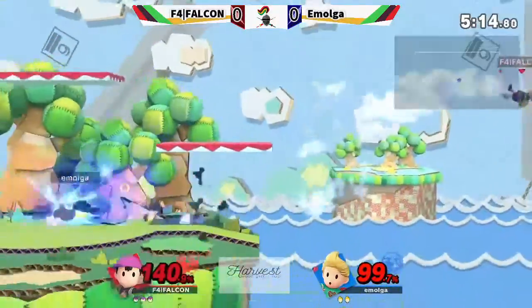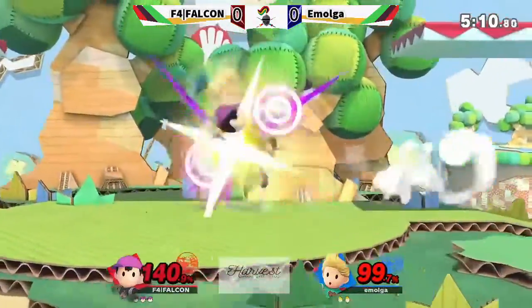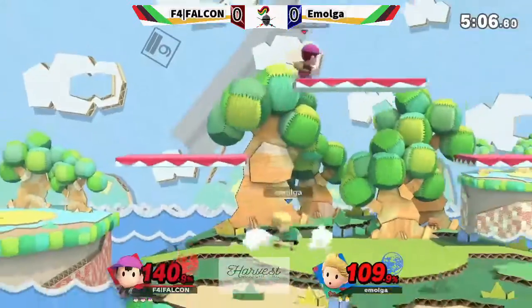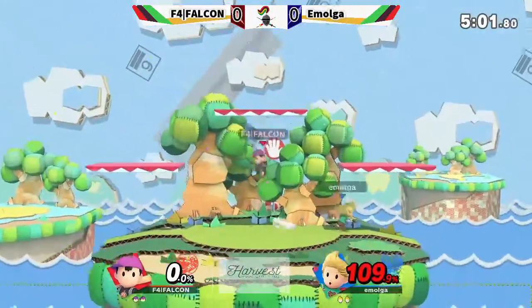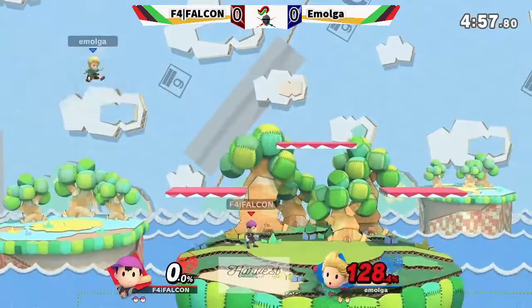It sent him out. He should still be able to recover. Standing down from the PK Freeze, gets in with the Nair. Falcon, even though he finds himself in a bad space a little bit there, just keeps it together. But Emolga is able to find a pinpoint sweet spot forward air and he's going to take that stock.